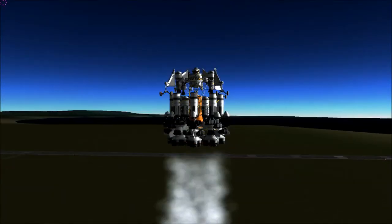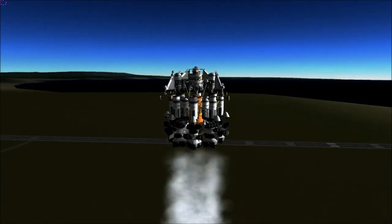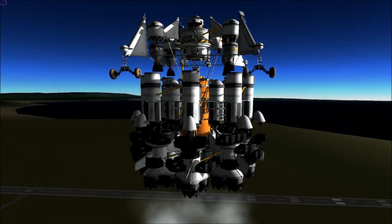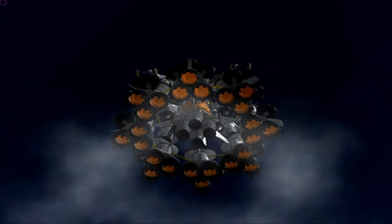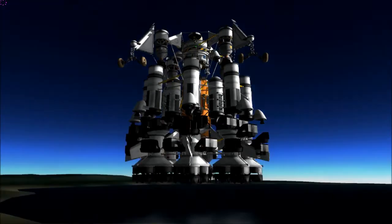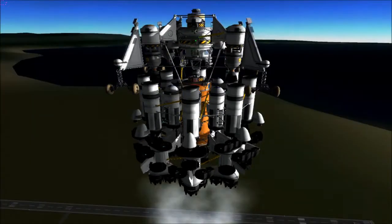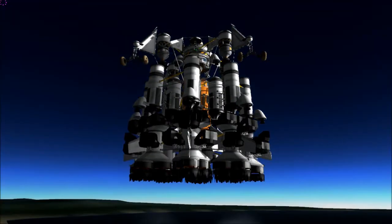Lifting off. This rocket is kind of a culmination of the many things I've learned in the space program over the past year or so. First thing you notice of course is everything — I'm using jet engines, solely jet engines for the first stage. This should get me up to about 18,000 meters. Every three engines has one tank of jet fuel. I've got five intakes per engine nest.